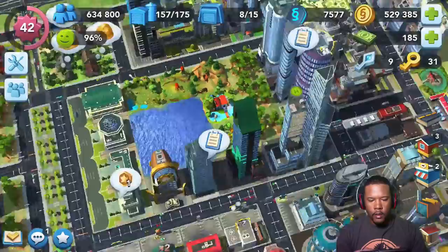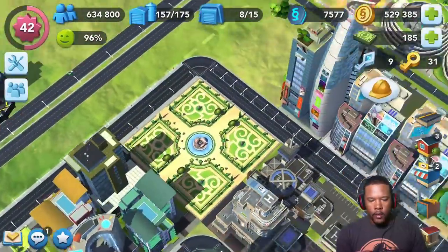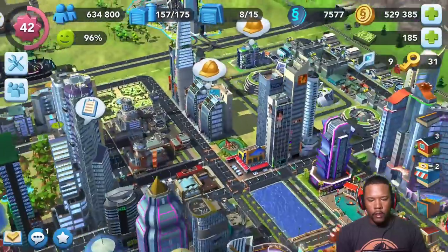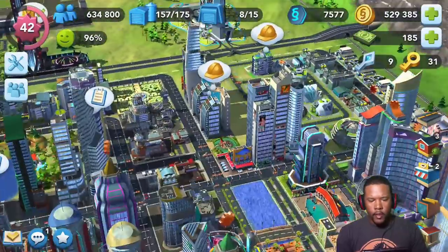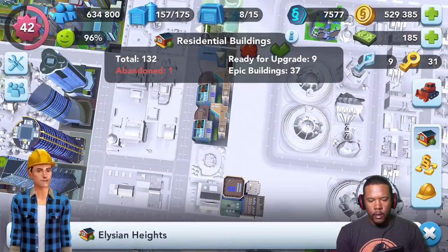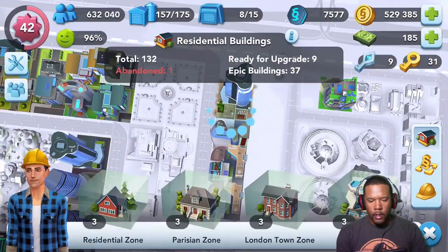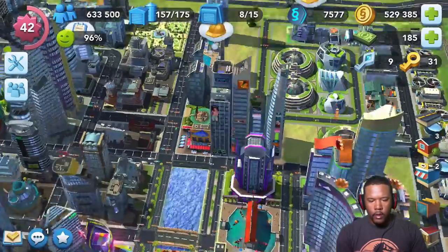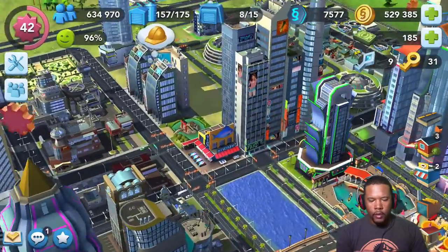All right, let's see. Here's our building! Now, is this different than the other one? Good — it is. That's not too bad. I got this little random building here — let's move this next to the other Tokyo building. All right, that doesn't look too bad — not bad at all.